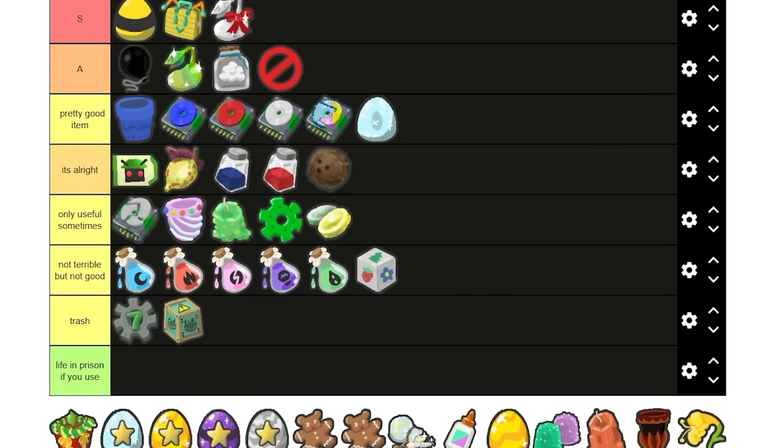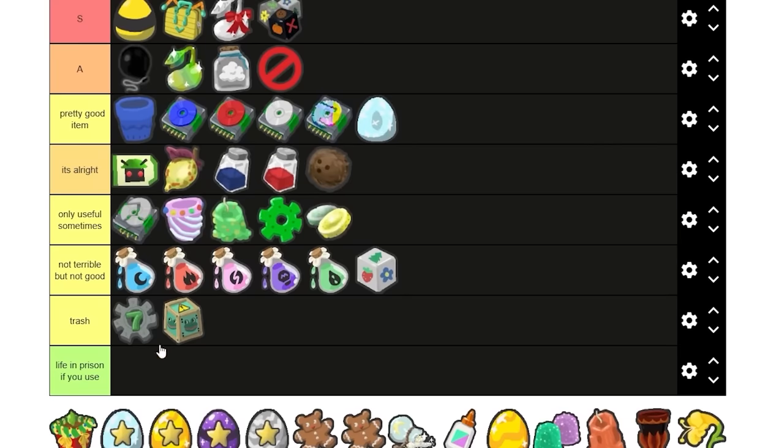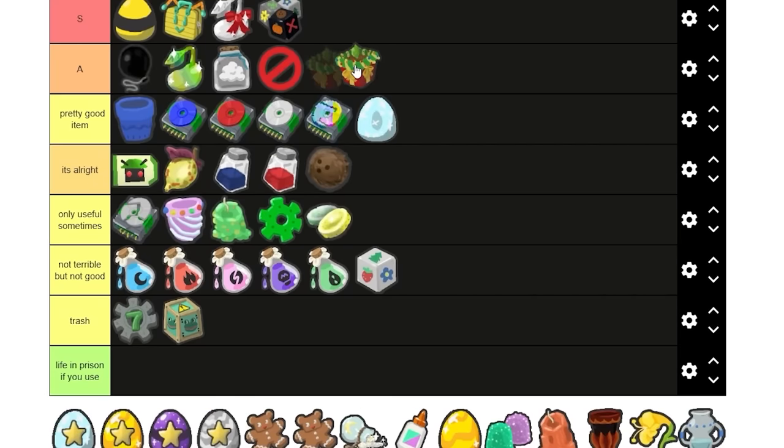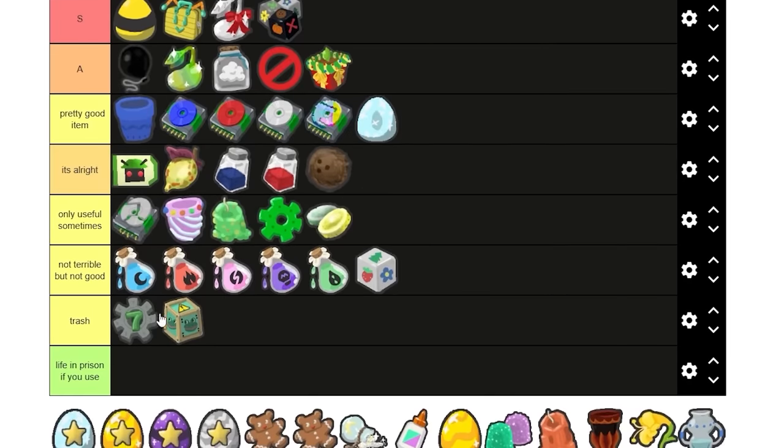Field dice — not terrible, but not good. That's why we have loaded dice, which by the way deserved to go into S tier. Festive planner — I'm going to say this goes into A tier. So satisfying hatching these, especially if you get something like a mythic egg. Gifted diamond egg — I'm gonna say pretty good item. They're not even that hard to get — Ridley and Buckleby gives you a gifted diamond egg for doing something like 100 quests.